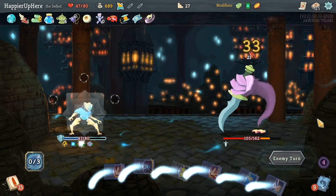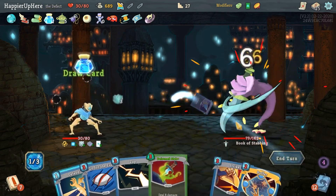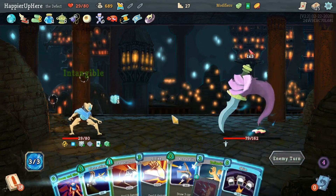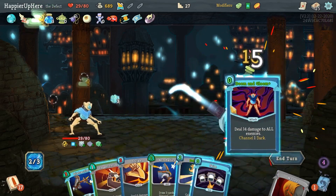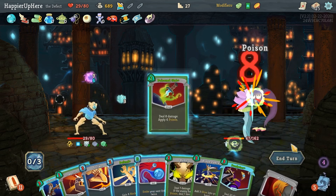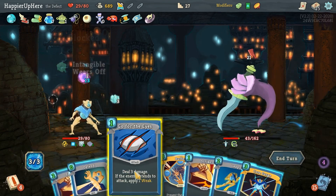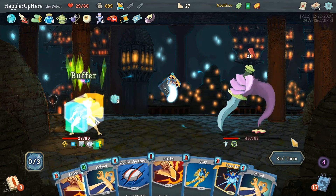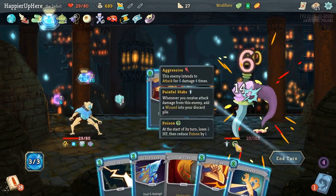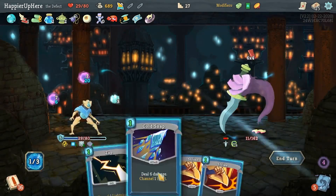Dual Cast. If it was 12 incoming the defensive cards would have been enough, but I was a little unlucky with the draw. I'm Intangible — Dagger Throw, Doom and Gloom, Acrobatics. I don't think I need Dual Cast. Let's do Skim then Poison Stab. 21 incoming again — let's just do Buffer so I don't have to worry about anything incoming.